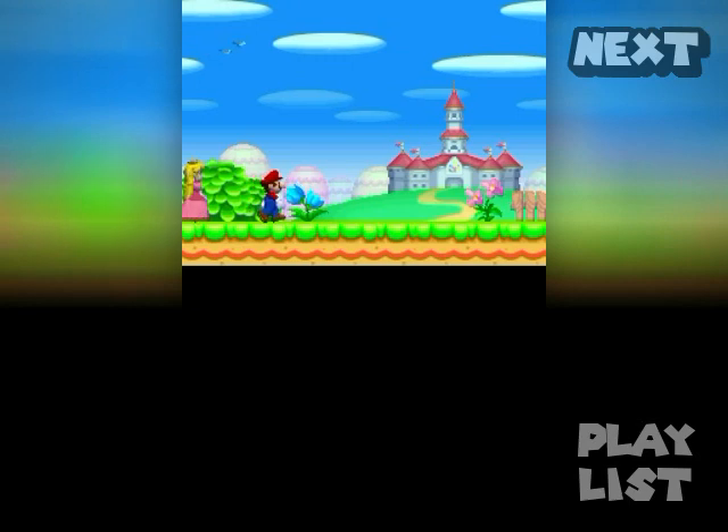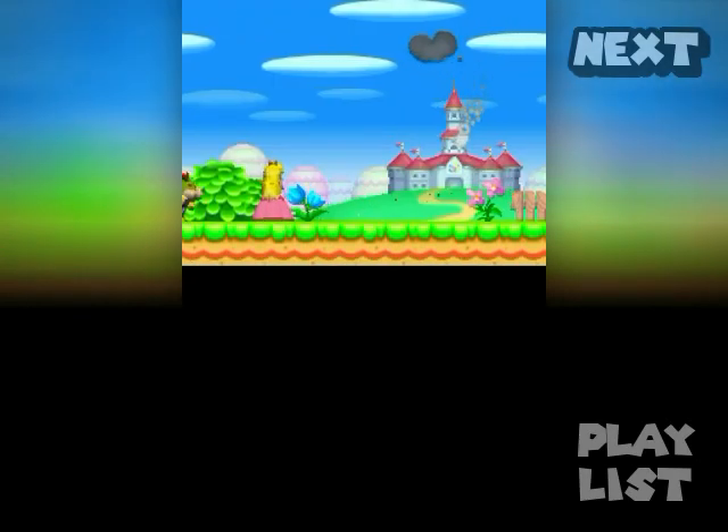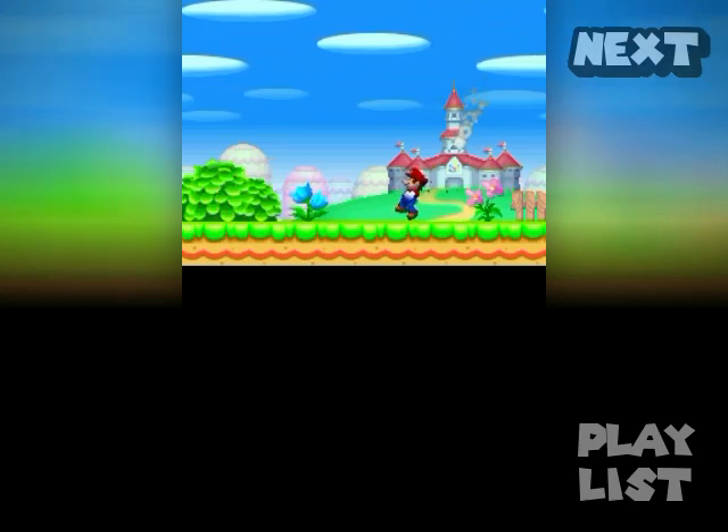It's a lovely day in the Mushroom Kingdom. Mario is on a date with Princess Peach when a dark cloud appears above the castle and it's under attack. Mario goes to save everyone, but it's actually a distraction — Princess Peach is going to be kidnapped. Too late. Mario is so easily tricked.